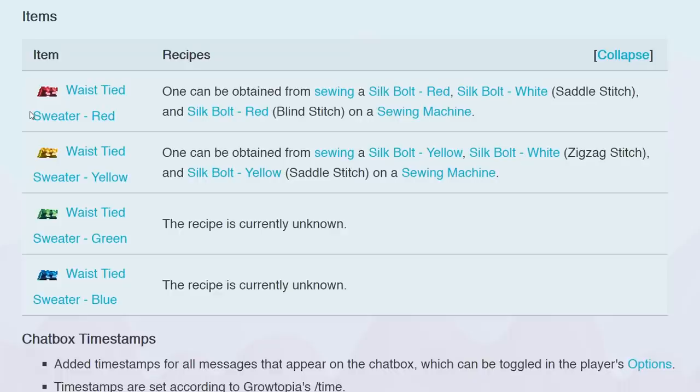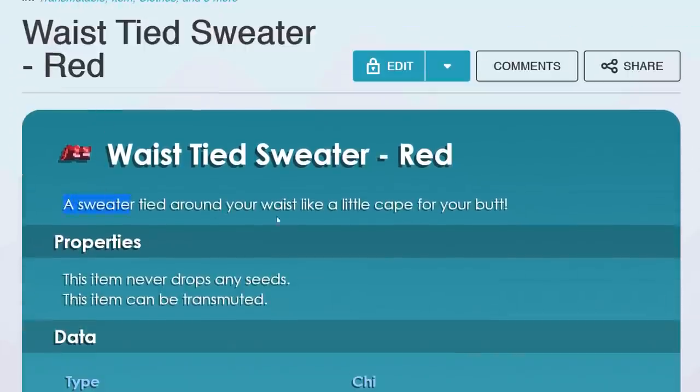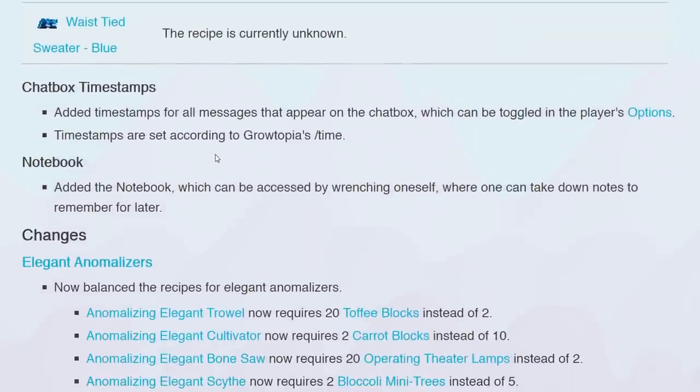Day two had the new suing items that I saw on Instagram — they are just clothing items, they don't do anything. Chat box timestamps: edit timestamps for all messages that appear on the chat box, which can be toggled in the player's options. Notebook: you can access it by wrenching oneself. A notebook is actually dope — the amount of times I've written world names on a piece of paper or on a different tab on my computer.